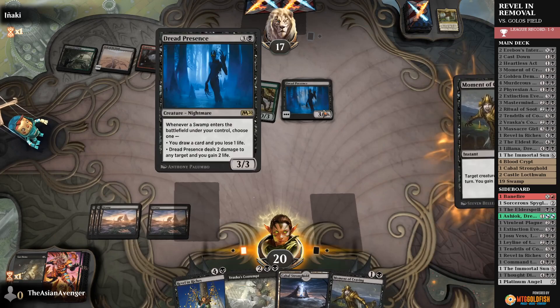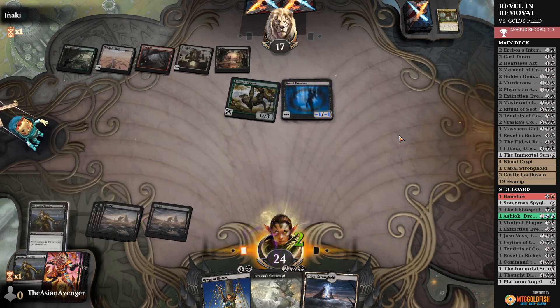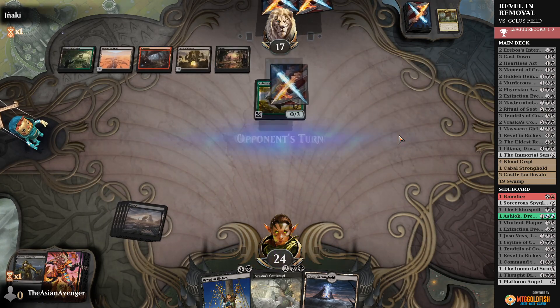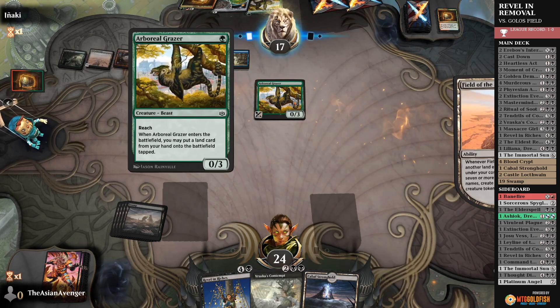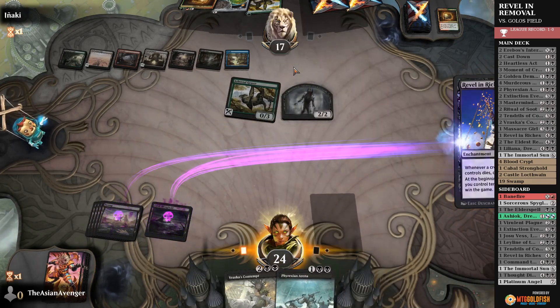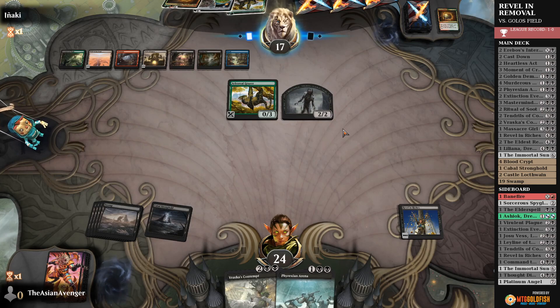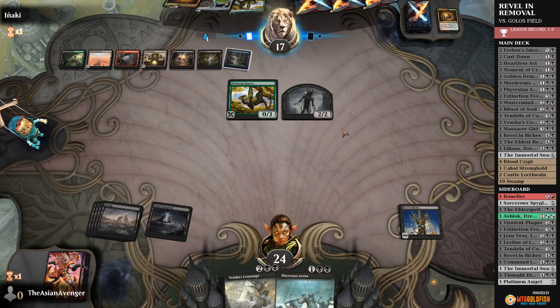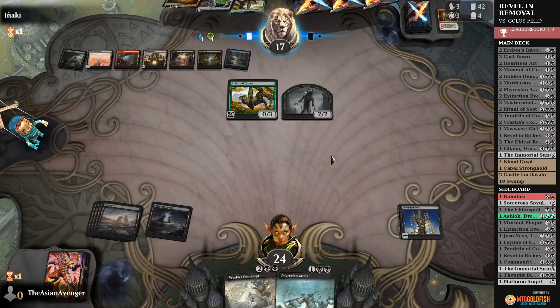Let's get rid of this Dread Presence now with two Moment of Cravings. The reason I want to save Vraska's Contempt is they could potentially play something like Golos. Crucible — so they're looking to try for the land destruction game plan at some point. They have all their Zombies unfortunately. So right now I'm gonna have to go with Revel in Riches — every time they play a Zombie, that can benefit us, as long as they don't have too many early. Right now we're not being overrun with Zombies, but that doesn't mean it'll stay that way.